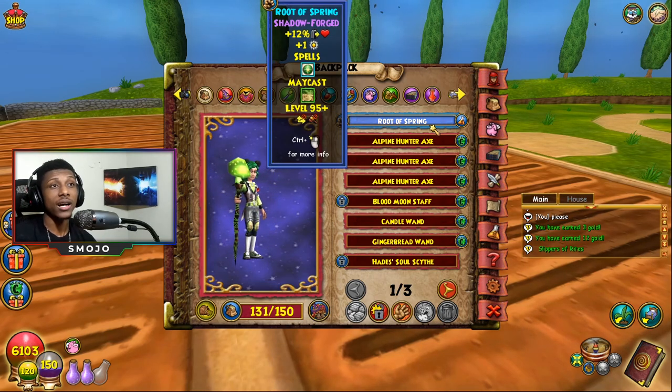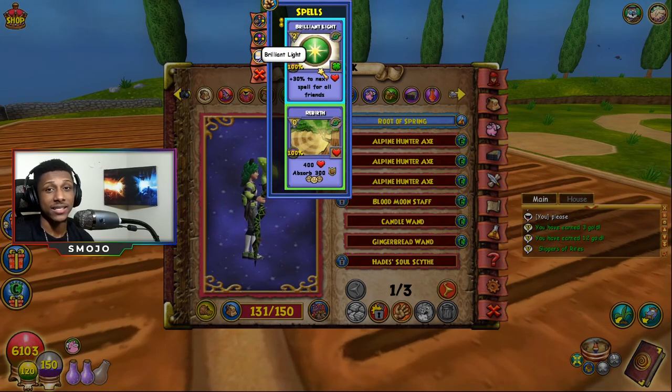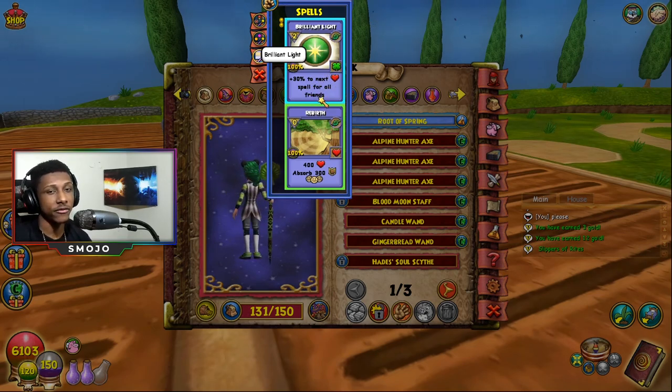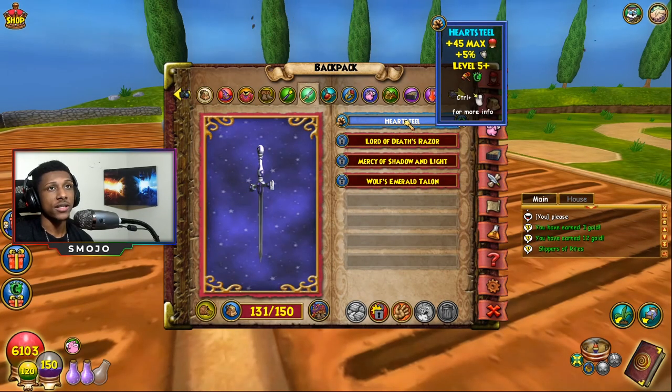For the athame we're using Root of Spring. We could use the one that comes with the jade set, but I like this one because of the maycast. The maycast doesn't work all the time but I'd say it's around 80–90% chance it will trigger. It maycasts a Rebirth and gives two cards — 30% healing for everybody — which is really good. Usually when I use this spell I heal my entire team for 1200 to 1500 health, which is phenomenal for only a two-pip spell.